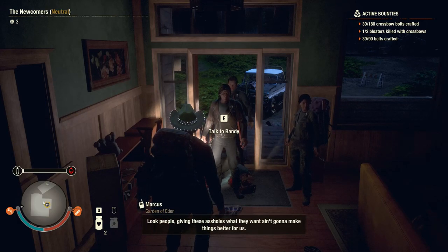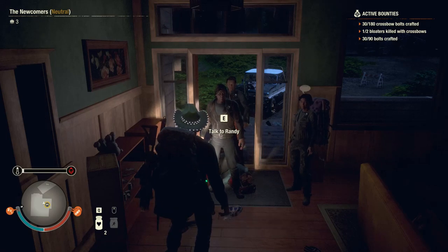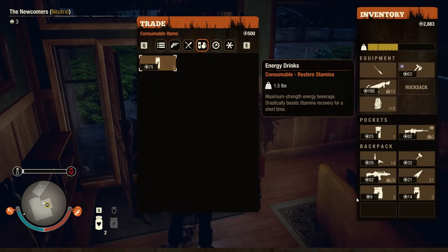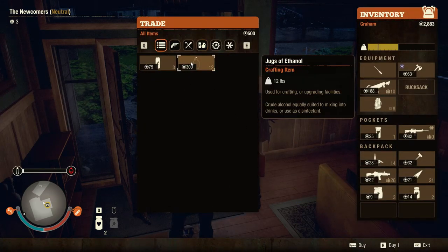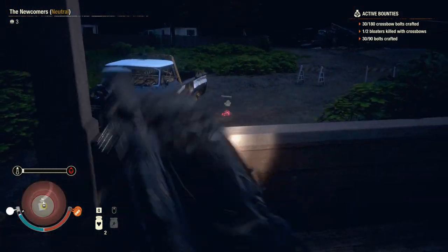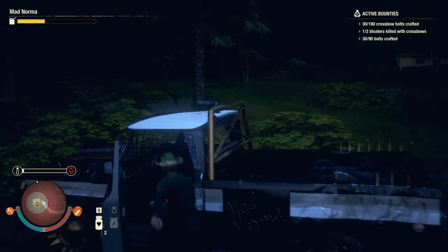Giving these assholes what they want ain't gonna make things better for us - 200 influence! Would you like to come in? Oh, now you're friendly! Okay, let's do this, yeah sure. Well fair enough. Hey, you don't have shit, I'm gonna break your window. There you go - kept them happy for a bit.